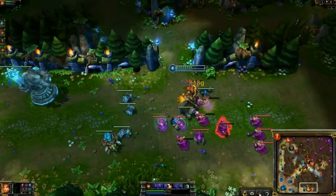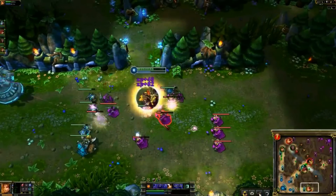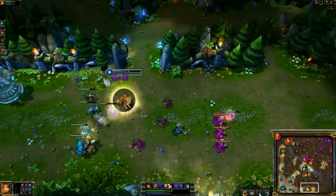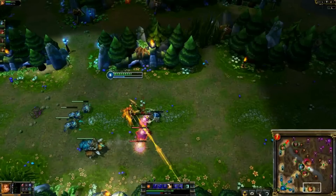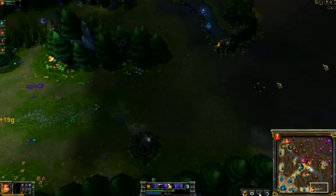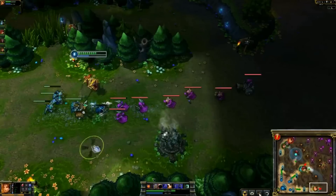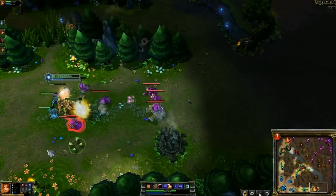Warwick now setting up for a gank in top lane, but Renoir is super safe on her Leona and is going to stay back in the turret — just fine. Ash farming top, which is good for us as well. Milk cow needs to be farmed up. Two people in mid right now and the turret is already down. Morgana and Ash are rotating top. There is a ping in front of Nasha already. I hope Warwick and Ash saw this coming — otherwise they're going to be in trouble.